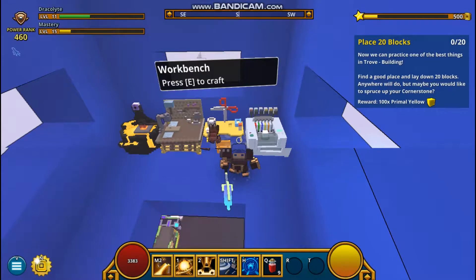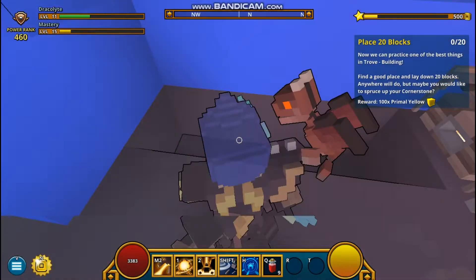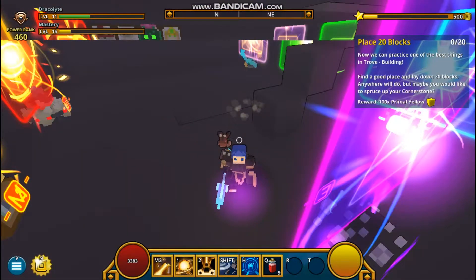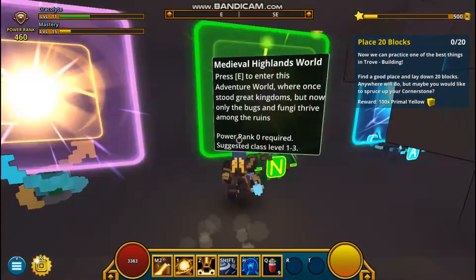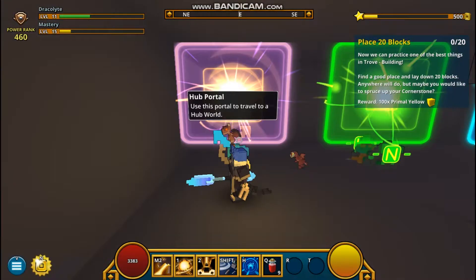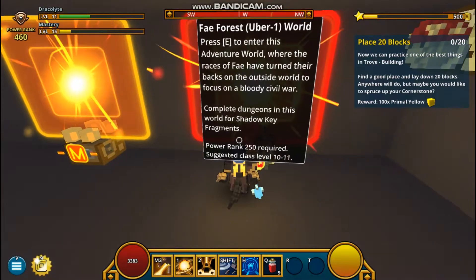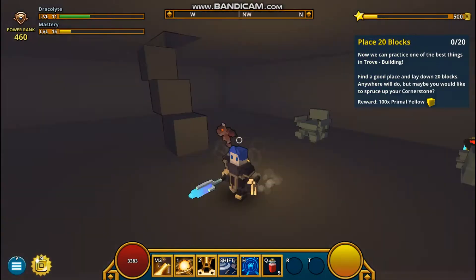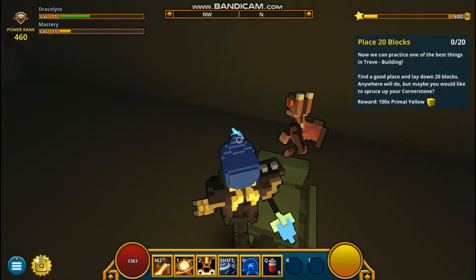I also got a bunch of random crap right here. By the way, in case you haven't noticed yet, we're playing a game called Trove. My character — I have many more, by that I mean only two more, two others. Which one should I go to? That's the first world, that's the hub. That's Fae Forest uber one.